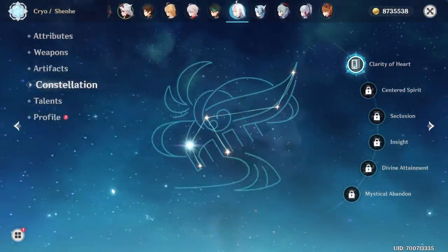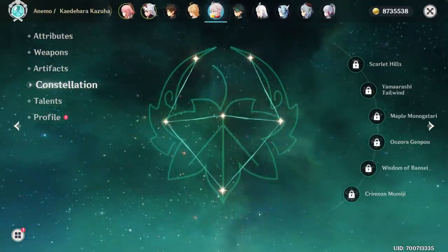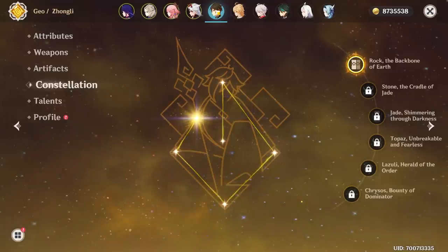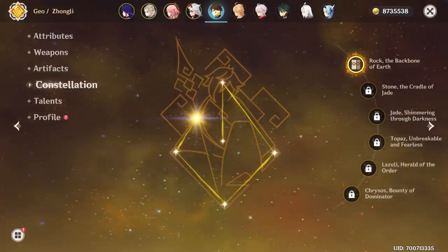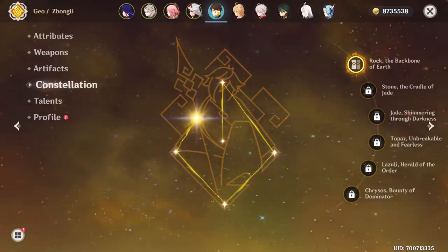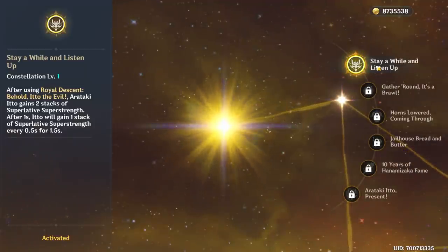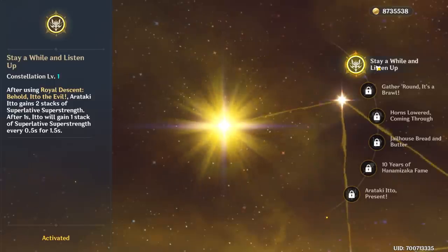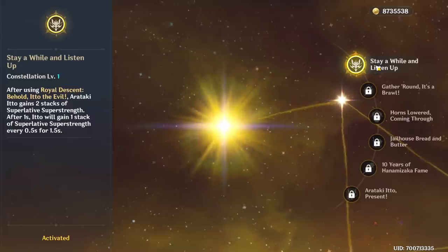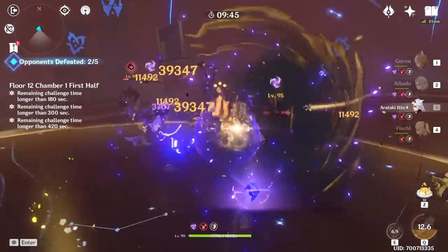But I generally never go above this. You can see this with Xiao and even Kazuha — I don't have any constellations and I'm not even planning to get them. Zhongli was the case where I literally got double Zhongli from a single 10-pull. But then with Arataki Itto, I decided to get the first constellation — but I kind of regret it. It already makes it easier to build his stacks, so it takes away from the whole fun mechanic of landing combos and trying to build those stacks efficiently. So I kind of regret getting the first constellation.